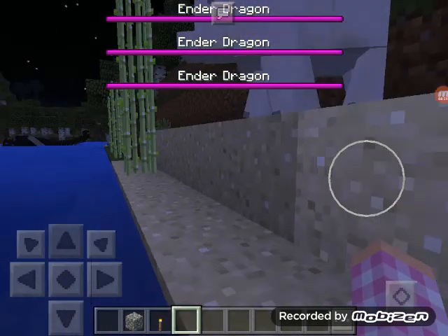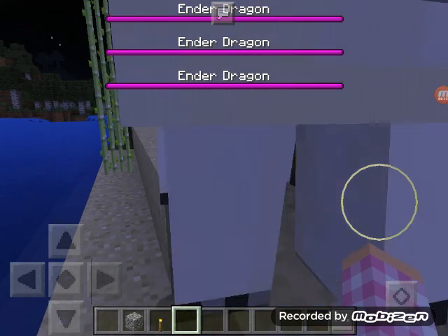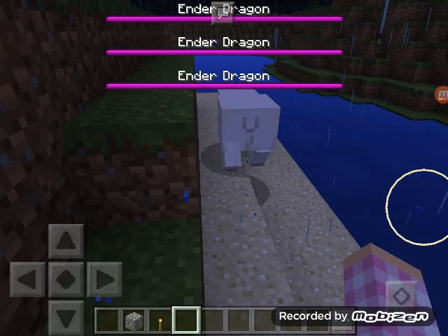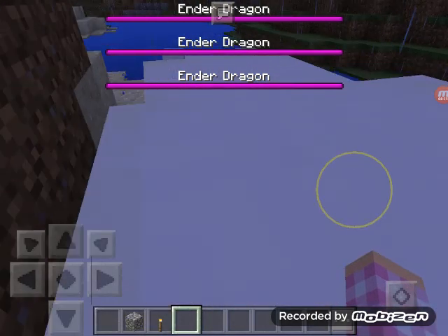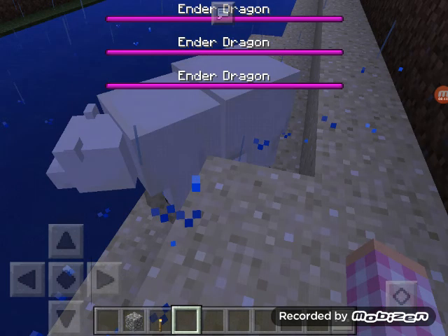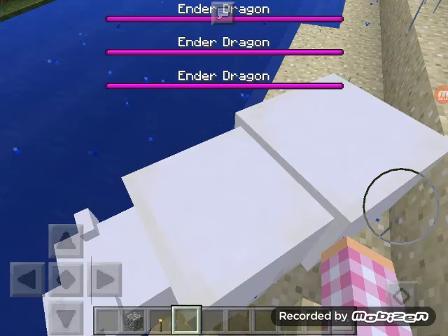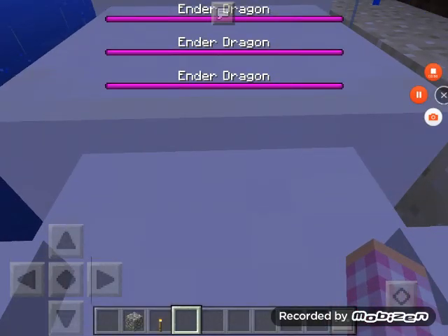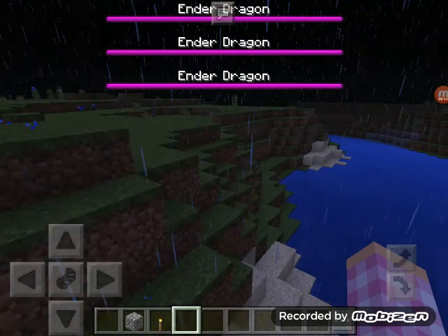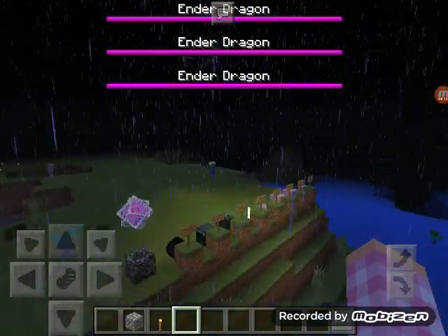Okay, so here's the plan, Mr. Polar Bear. Me and you sail all the way out to the North Pole and find Santa Claus. And then he gets me a baby dragon that listens to me, and you get your baby cubs back. I had to turn the volume down because it was too loud.